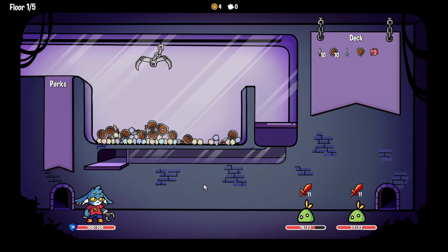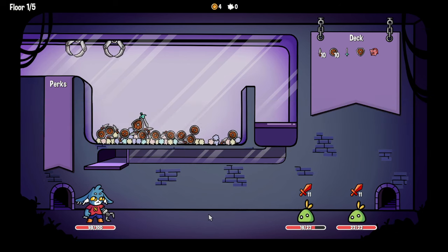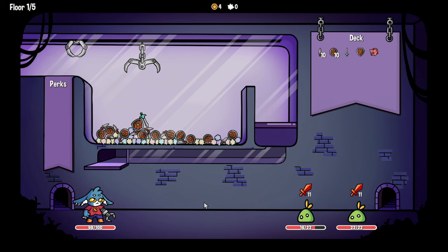We want to try and get this on its own because it'll double our block. We ended up getting the wrong one on its own — oh well, we tried. Let's try and grab this sword on its own if we can, and see if we can get the double damage for grabbing it on its own. Yes!